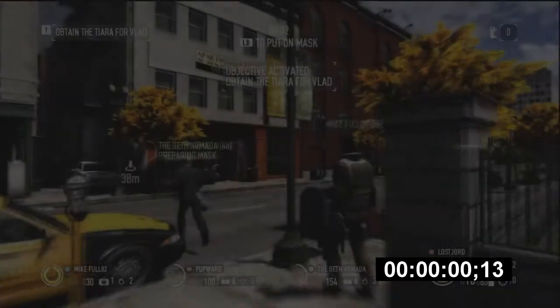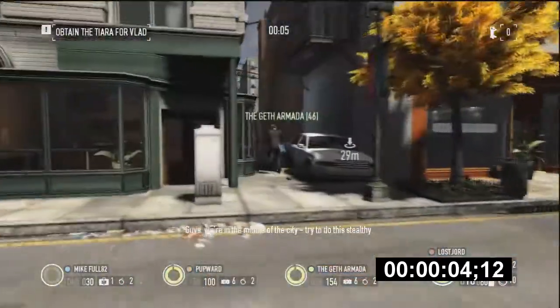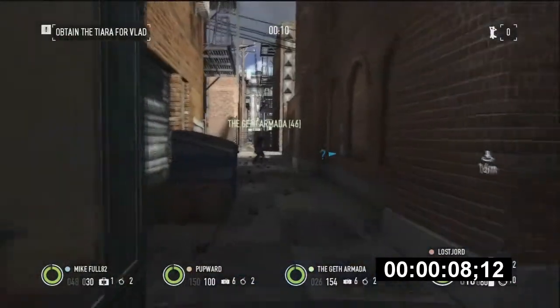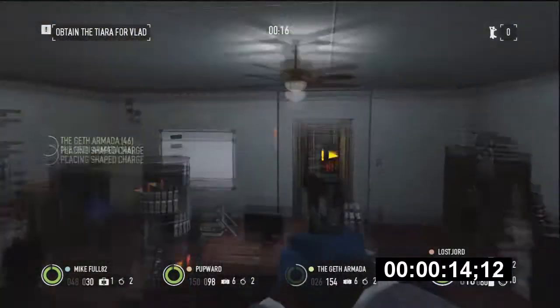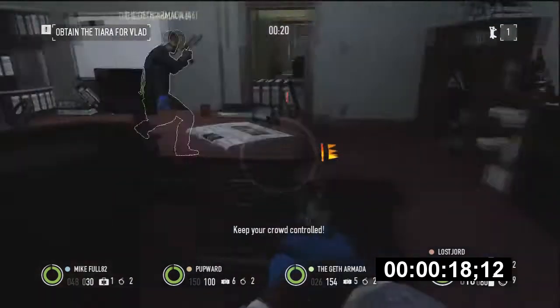And this one was incredibly fast. We had one teammate we needed to rely on with the Satchel Charges, and pretty much the guy in front of me put on his mask and I followed him. I always like to go the back route as well, because you can actually get in without being spotted. Try and stay stealthy so the cops don't come.